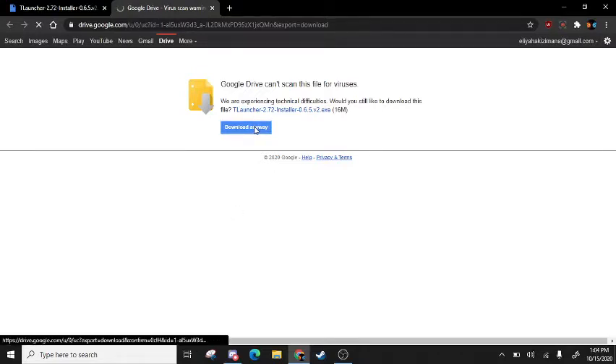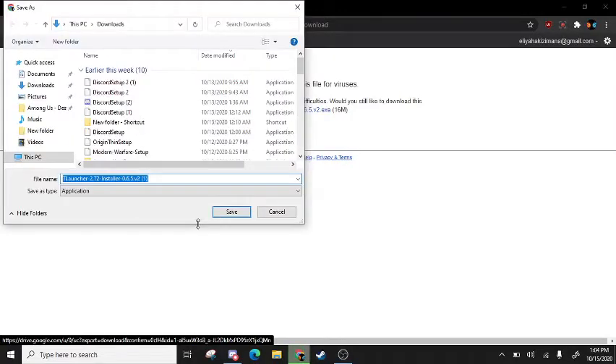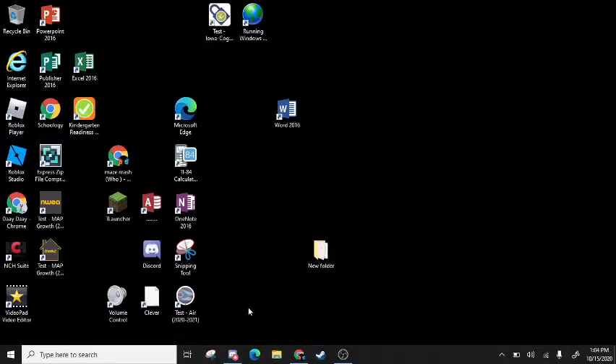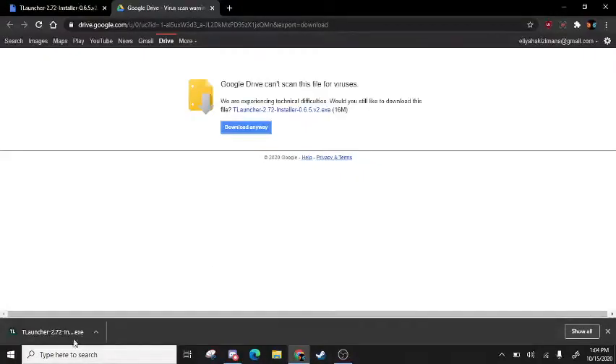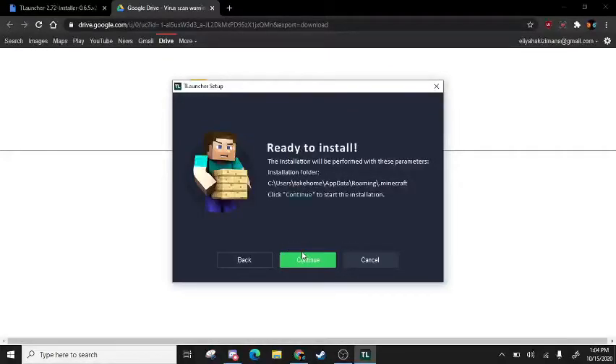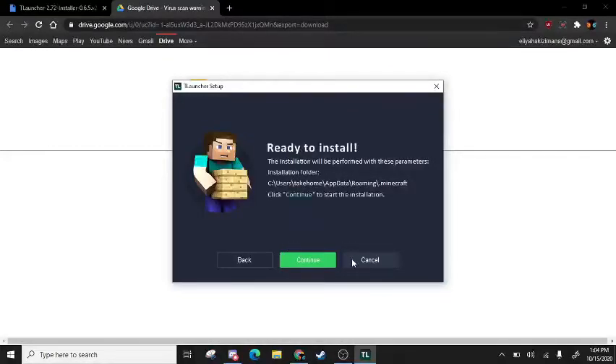Alright, then you download it — I already downloaded this. Let me show you some more proof. There's no admin, so you can just press it as soon as you get the download, and you press continue and agree to the terms. I'm gonna cancel because I already have it.